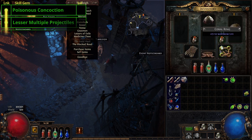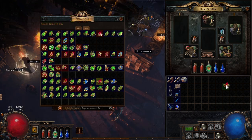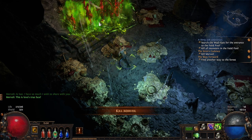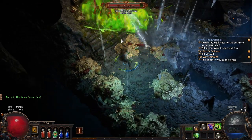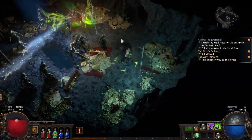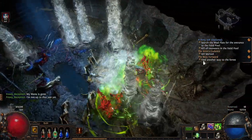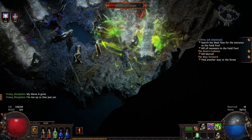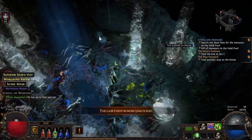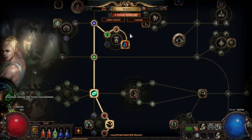Our new 3-link will be Poisonous Concoction, Lesser Multiple Projectiles and Volley. Keep Void Manipulation socketed somewhere if you have a spare green slot to keep it levelling, as we will be using it in our 4-link later. Activate our Precision Aura for accuracy and crit chance and pick up Charisma and Vitality from Nessa and use as soon as you can. Poisonous Concoction gains damage from the amount of life our life flask gives us, meaning we don't have to constantly upgrade our weapons — just our flasks, which is far cheaper. Poisonous Concoction does consume life flask charges, so we will want to get this cluster on the tree.